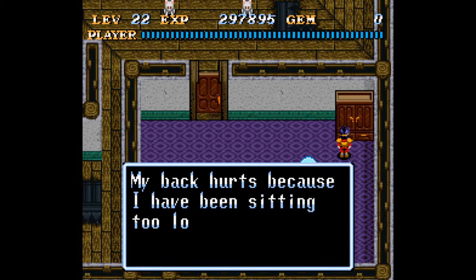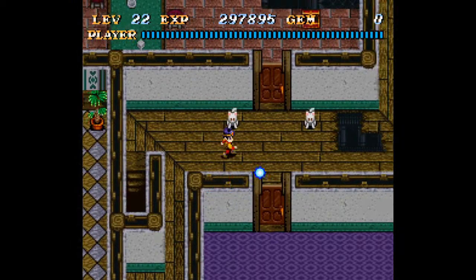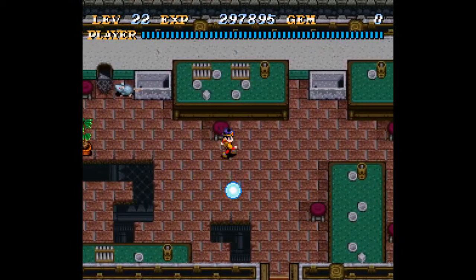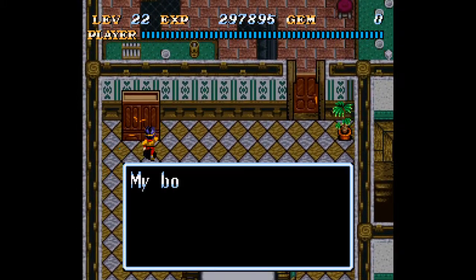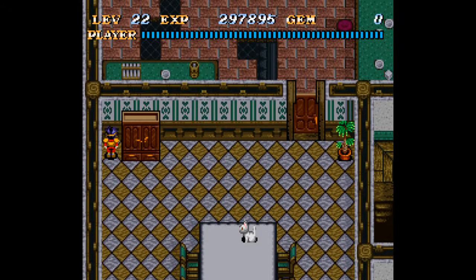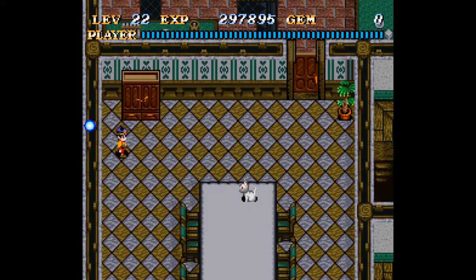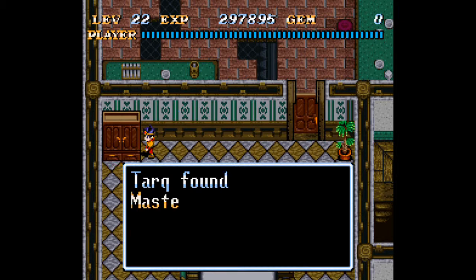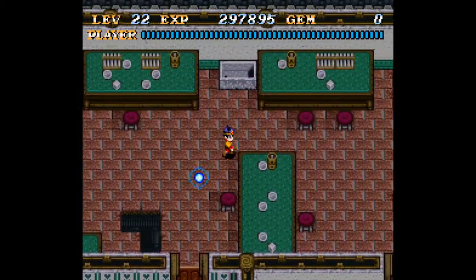My back hurts because I've been sitting too long. I should get up and exercise. Okay, where's another dresser? Here's another dresser. My body is made from the trees and greenwood. That was a very useful clue, game.